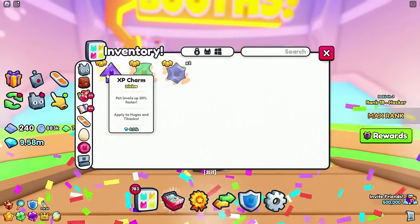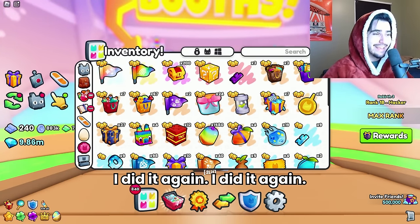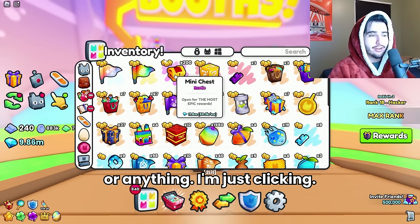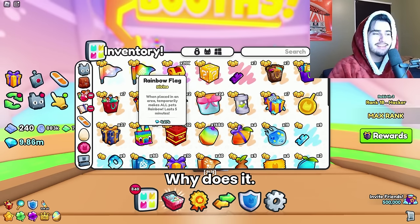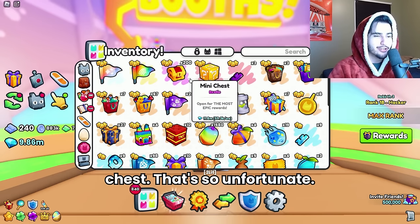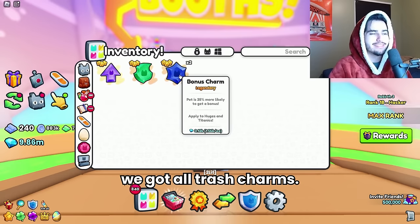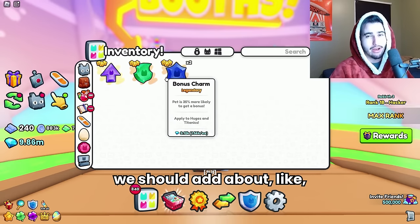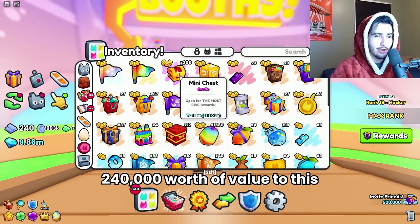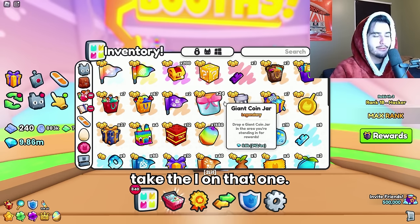I did it again — I opened all the charmstones we got. I'm not even using an auto clicker, I'm just clicking, but it always puts the charmstone right where I'm opening the mini chest. That's so unfortunate. On top of that, we got all trash charms. We should add about 240,000 worth of value back to this opening, but we messed up — we're going to have to take the L on that one.